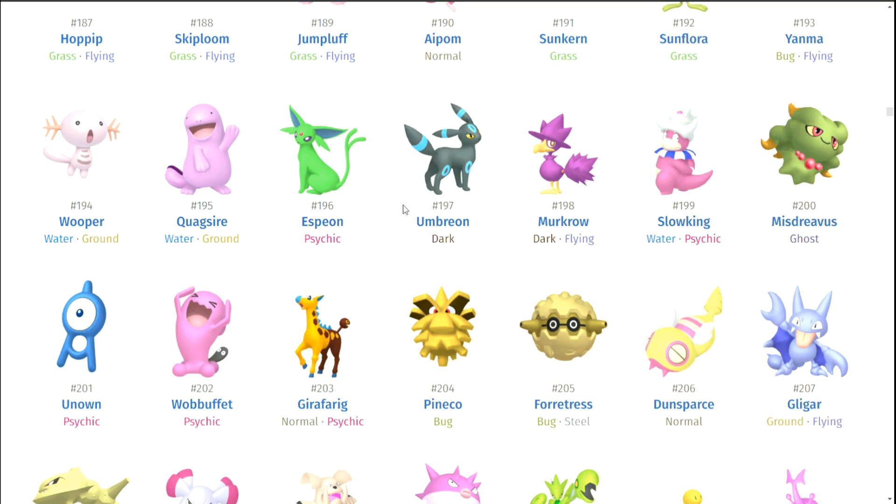Umbreon's amazing — I love Umbreon's shiny so much. The blue, and it makes the eyes yellow — oh my god. I forgot Umbreon is top tier shiny. I'm throwing him on the list. Fun fact: in Pokemon Stadium 2, Umbreon's little patterns here would actually glow — they would fade in and fade out and it looked amazing. They don't do that in the updated graphics, of course.